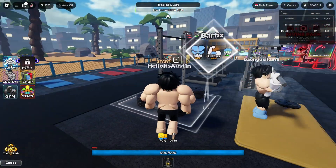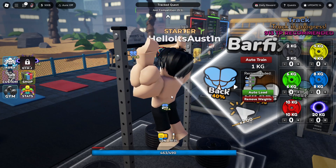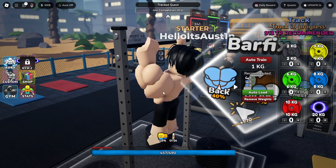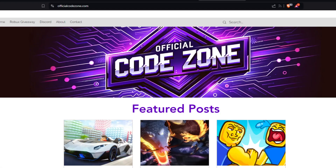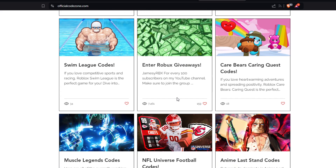Let's go over here quickly because I don't want to waste these boosts I just got. I need to train before my boosts run out. We are doing a Robux giveaway over at OfficialCodeZone.com. All you guys have to do is go over there, click the first link in the description, scroll down, and you'll see the post saying Enter Robux Giveaway. Click on it and you can enter. You can also find all the working Roblox codes for your favorite games on this website.